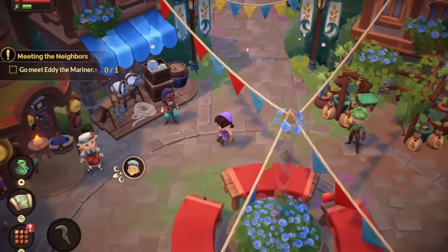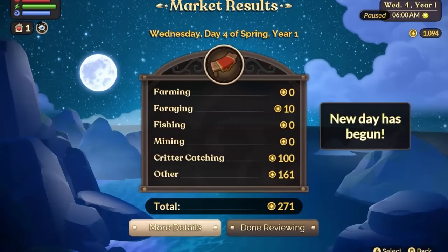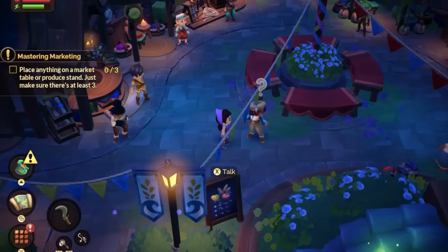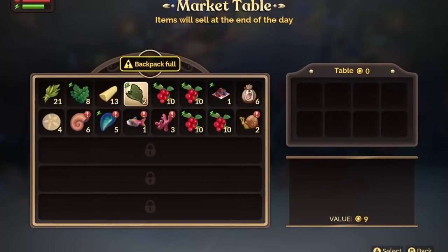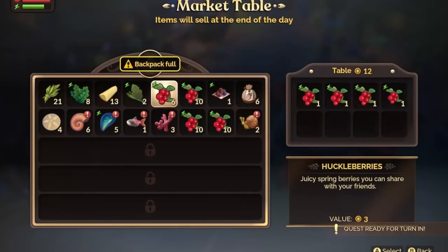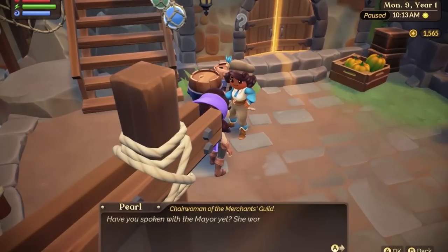Be strategic in what you sell, because the amount of things you can sell will be limited to the amount of table space there is in the town square, and you won't be able to receive the money until the next morning. You can unlock the selling feature after you've completed the introductory quest at the beginning of the game. However, if you need more space to sell your wares, you can unlock more space by buying more stands from Pearl, the chairwoman of the Merchant's Guild. This feature is unlocked through a side quest called, or it's more!